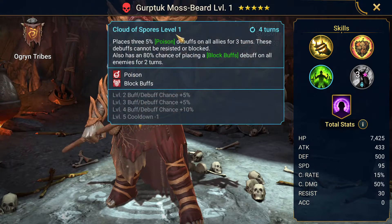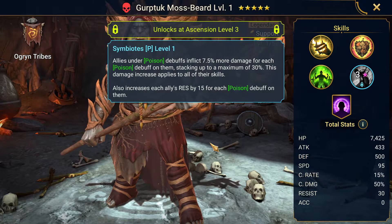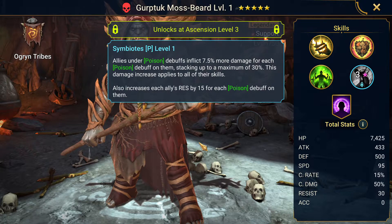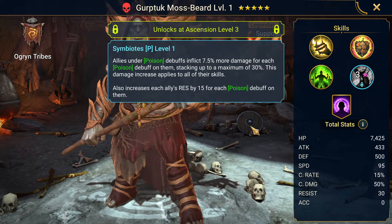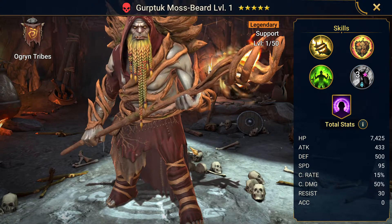That 30% damage increase could actually be pretty great for champions such as Cold Heart or Royal Guard — the ones that do massive damage. Seer would be a good example too. Any nuker that you're using to clear trash waves or bosses should see a huge improvement in damage. So I think this is the potential here.